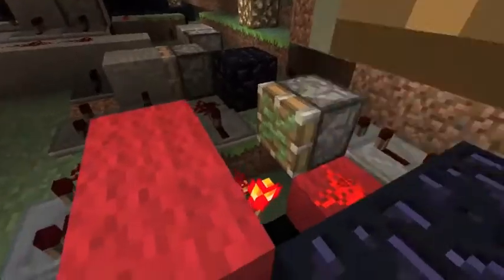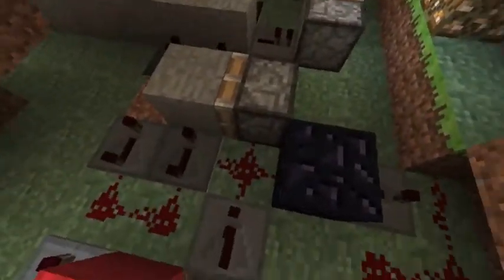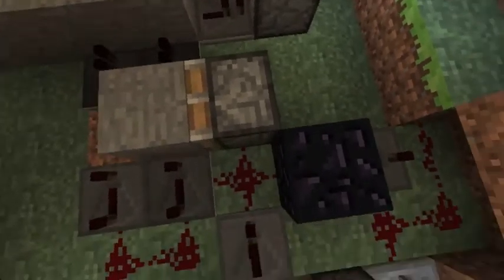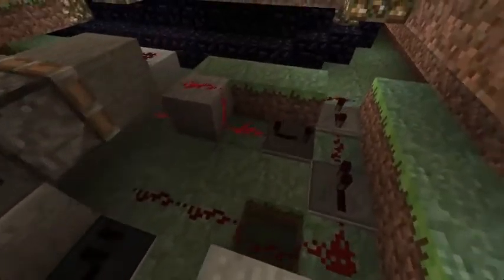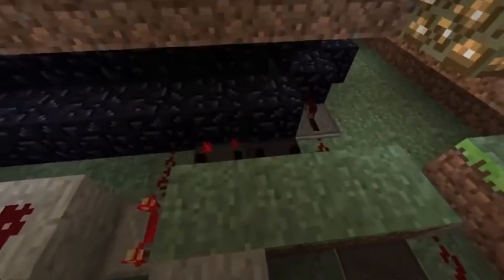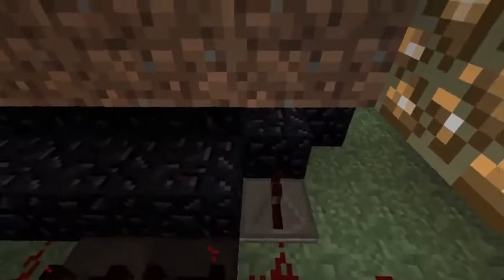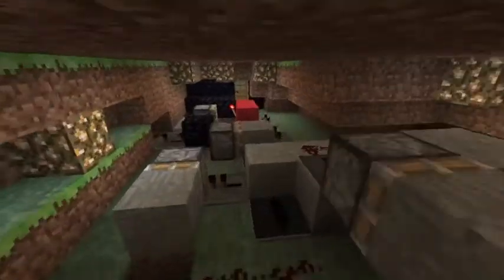Now let's take a quick look inside. You can see some of the circuitry I used to put this thing together — I'm sure there's a much more compact way to do this, but this is the way I figured out as I went along. You can see the clock ticking right there. It's just slow enough so that there's no problems with cobble not being generated before it ticks off.